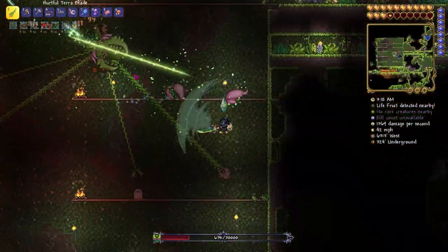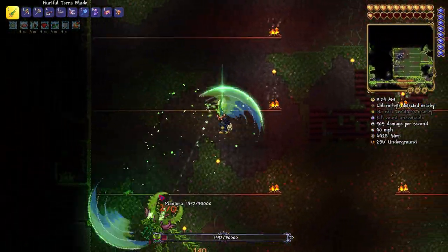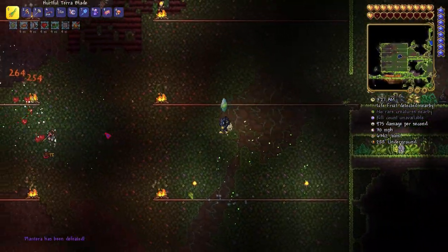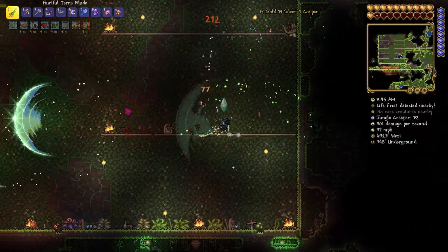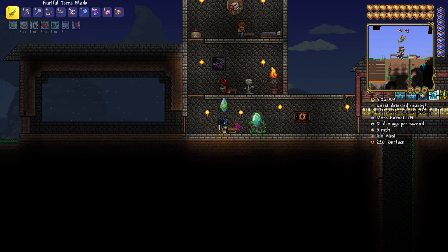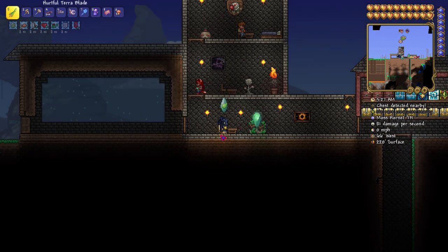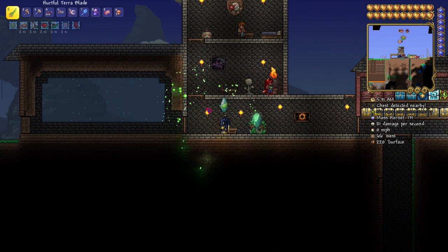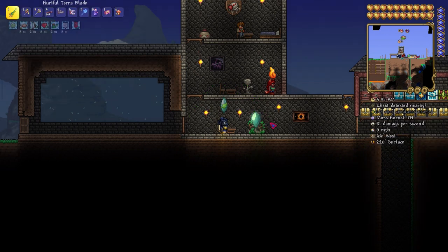The Terra Blade goes hard — not as hard as the Zenith, but it still goes hard. These things are annoying but knowing I can destroy everything with this is great — no more gravestones. This is literally the start of the end — maybe we'll end it pretty soon. With that being said everyone, this is the end of the video. I hope you guys enjoyed it — we should have had the Terra Blade a while ago, but we didn't. Thank you so much for watching, and as always I'll see you guys in the next episode. Peace!